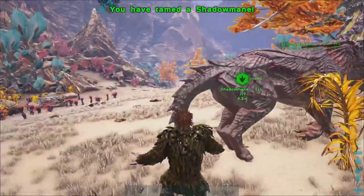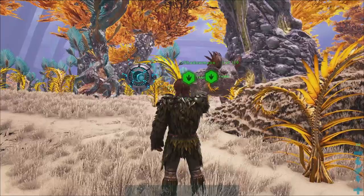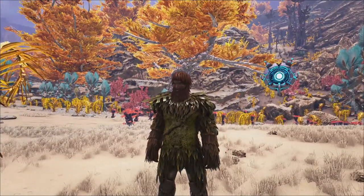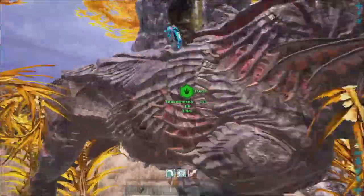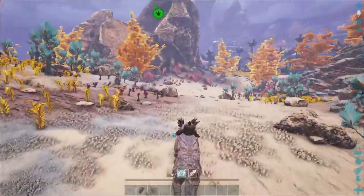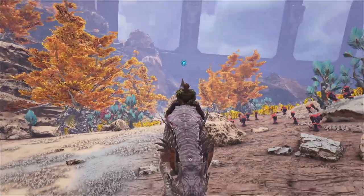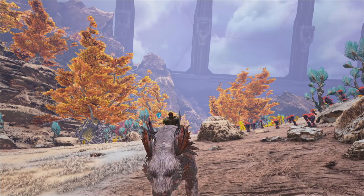With the 1.2 fish it only took two feeds — the smaller ones took three. This guy is tamed and all yours. I'm not going to cover abilities in this one since I made a video on that already. But that is how you tame a shadow mane with 100% effectiveness. I even showed you a failed situation and how to recover from it. Thanks for watching — like and subscribe, and I'll see you in the next one.